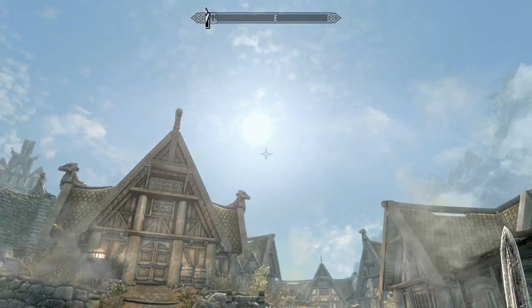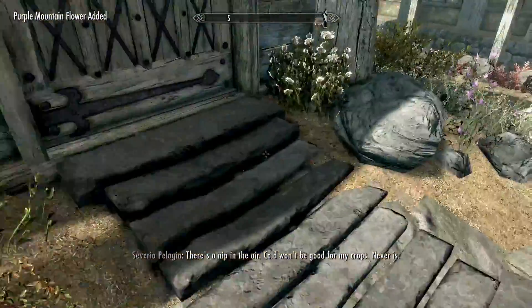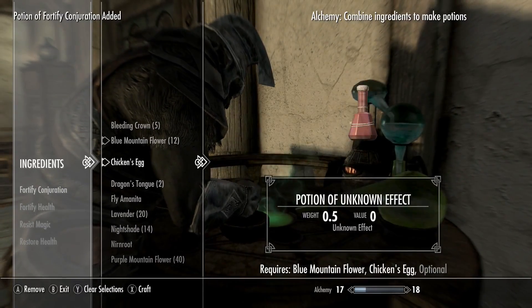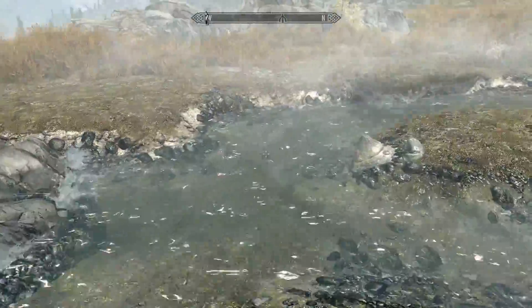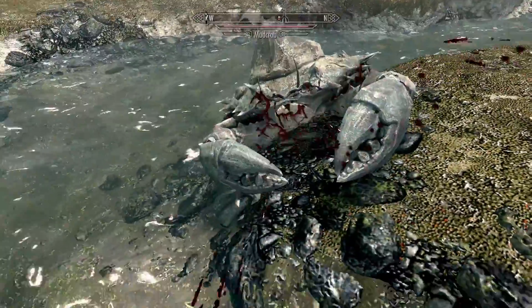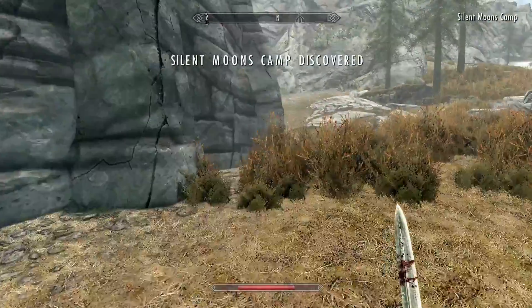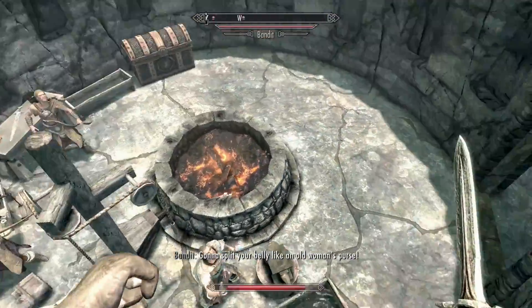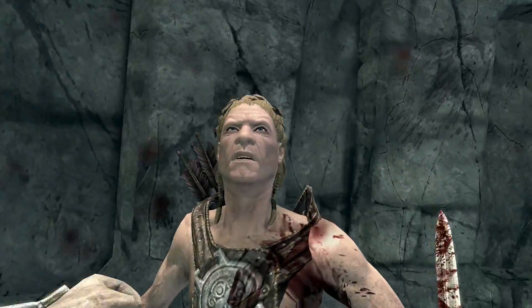Time for a little grinding. I headed back to Whiterun and picked every ingredient I could find, then went to Arcadia's Cauldron to make potions for profit. With a bit more gold, I wandered until I came across Silent Moons Camp and decided to get the jump on the bandits by the forge. The second attempt worked. I looted the bandits and took the weapons to disenchant for easy enchanting levels.